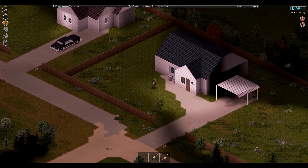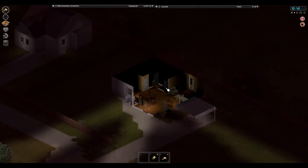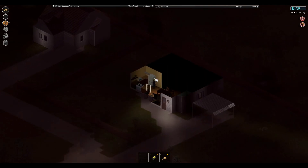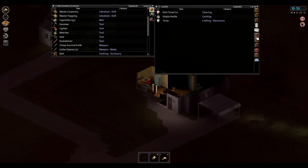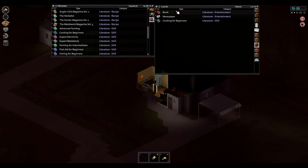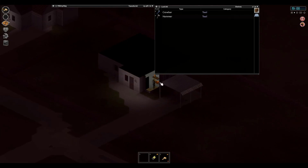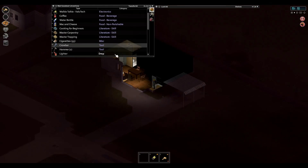While we're here we may as well check out this house as well. Close those doors — I think it's pretty clear. Let's head into the bedroom. Acoustic guitar — no thanks. Matches, we'll take them. Cold packs, we'll take them as well. Macaroni cheese — yes please. Cooking for beginners, we've got that one. Coffee. I think that's everything in this house. Oh, a hammer and a crowbar — nice find.